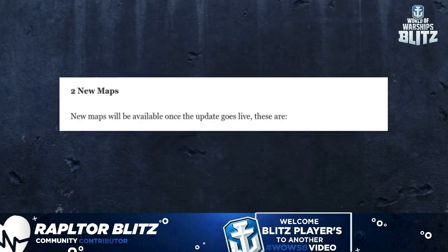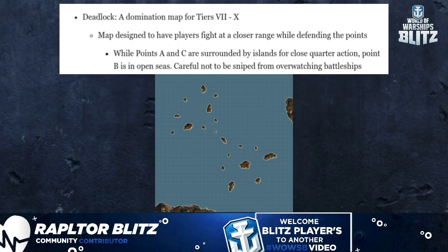Two new maps will be available once the update goes live. The first is Deadlock, a domination map for Tier 7 through 10, designed to have players fight at closer range while defending points. Points A and C are surrounded by islands for close quarter action.